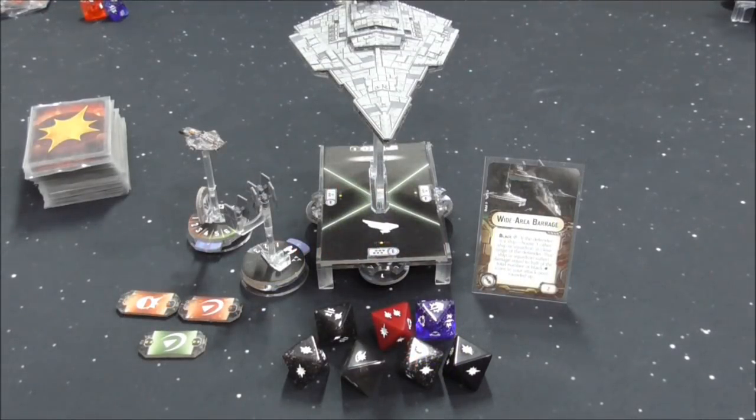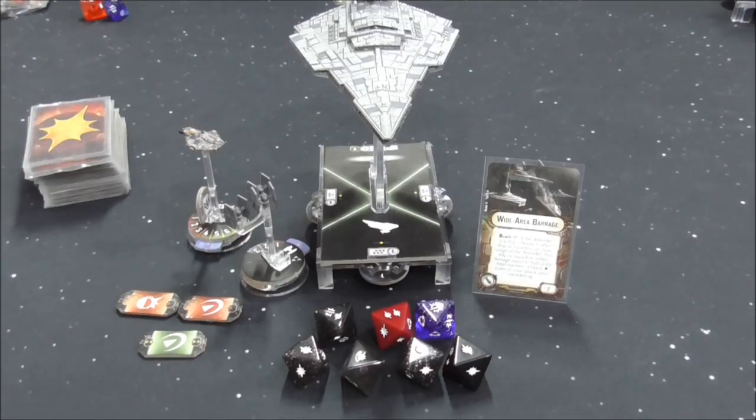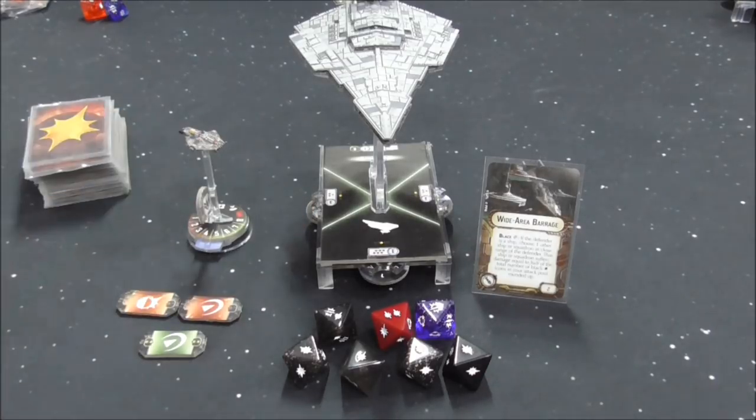Next is Wide Area Barrage, one of the new ones from wave 7. If the defender is a ship, choose one other ship or squadron at close range of the defender — that ship or squadron suffers damage equal to half of the total number of black hit icons in your attack pool, rounded up. Here we've got 5 black hits, so half is 2.5, rounded up to 3. We deal 3 damage to a nearby enemy — in this case, bye bye TIE fighter. Then apply the main attack: 9 damage braced to 5, redirected, with 3 going to the hull.